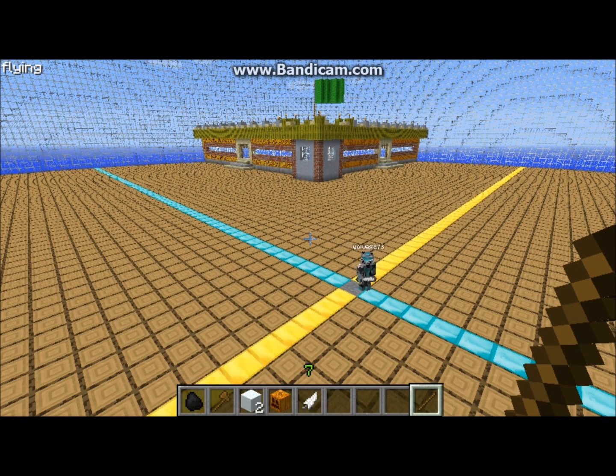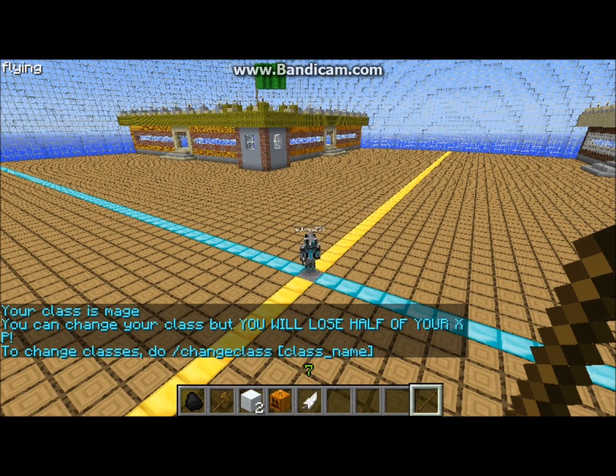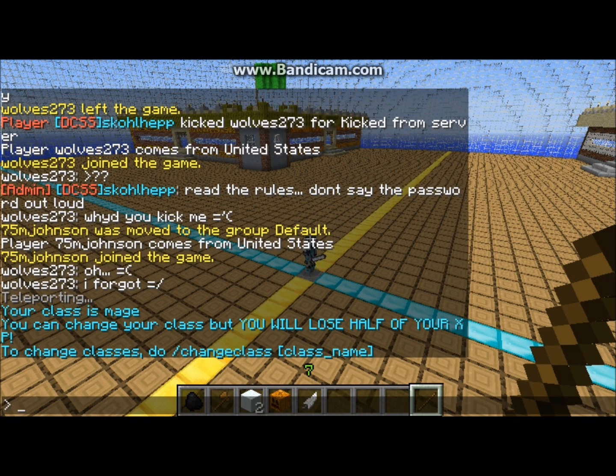So when you first come on the server and you want to select a class, you're going to type 'class'. Since I already selected a class, this is what comes up for me, but for those who haven't selected one yet — I can't remember every class name, but there's mage, warrior, priest, rogue, and I think there's one more. If you just type 'class', it should bring up a list and you follow the on-screen instructions, typing 'class' and then the name of the class you want to join.